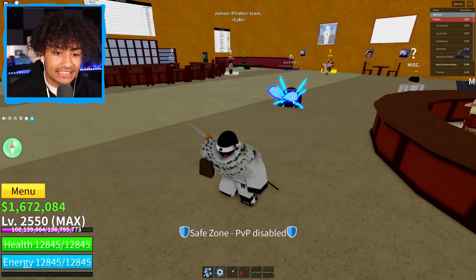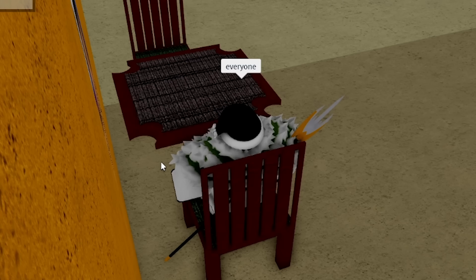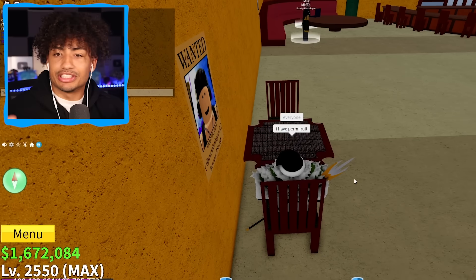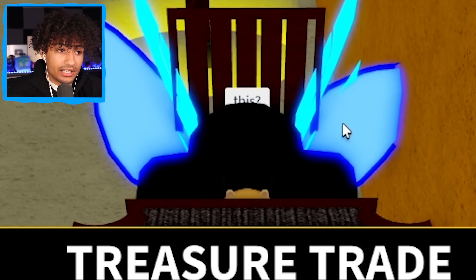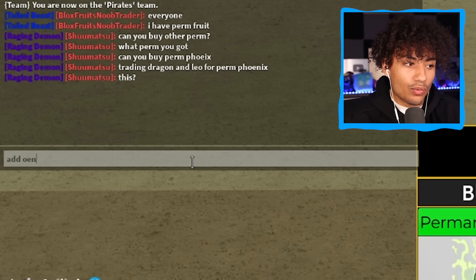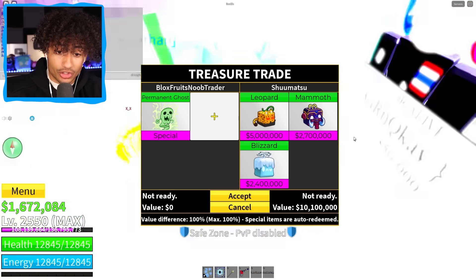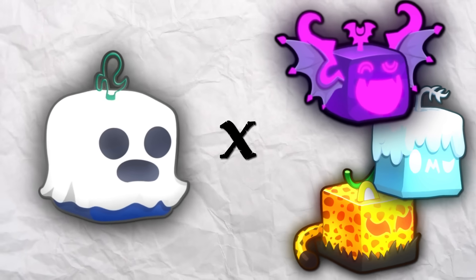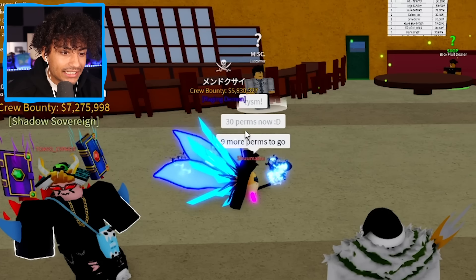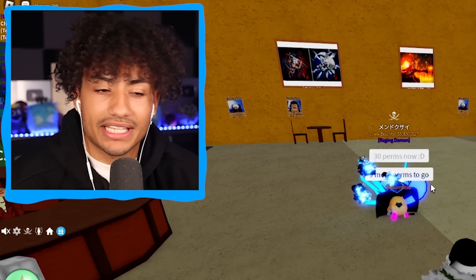We joined a new lobby and this guy has a kitsune tail — but does he have kitsune fruit? Everyone, I have perm fruit. Now we just sit back, relax, and wait. He's got leopard and mammoth. Is he going to put anything else? He said question mark. Add one more fruit and a blizzard. I might have to take this trade — I'm going to accept it. And boom — trade completed. That trade wasn't too bad. We got permanent ghost for leopard, blizzard, and shadow. He said he has 30 perms now — my boy's account is stacked.